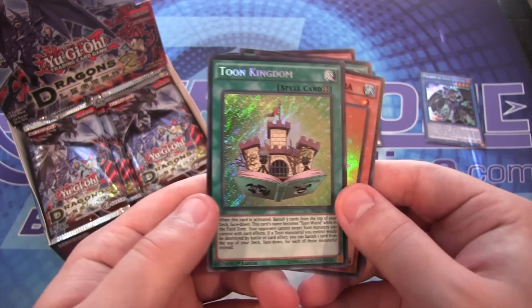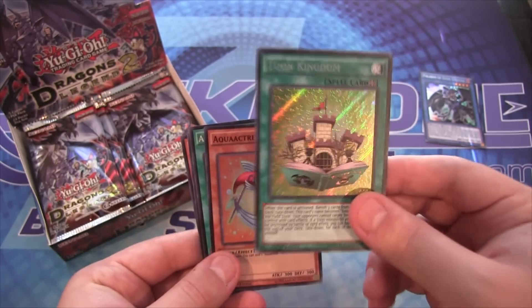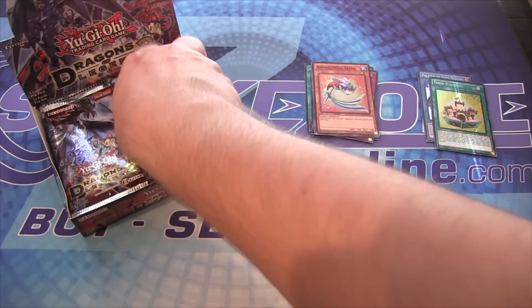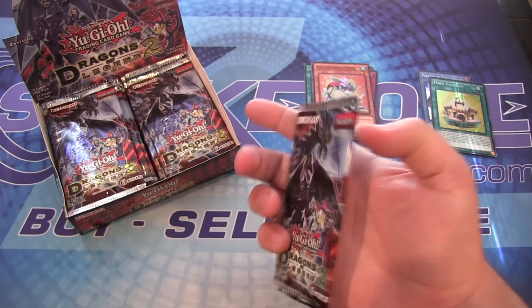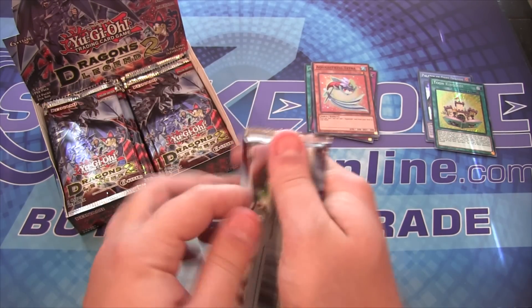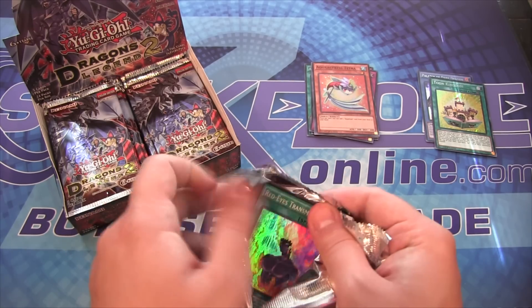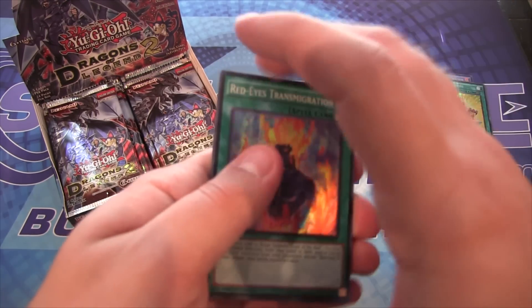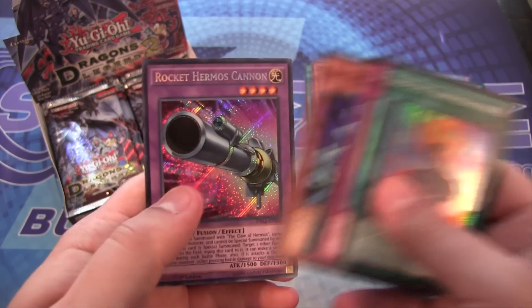Toon Kingdom! Now that's a pretty good start to the opening, just second pack in. Just need one more of this card. And I still need Comic Hand and Mimicat. So I wonder if I should wait on the deck profile for Toon Cyber Dragon — tell me what you guys think on that. Although I might have everything I need by that time anyway, and I know people are still wanting the deck profile. We'll see how our luck is.